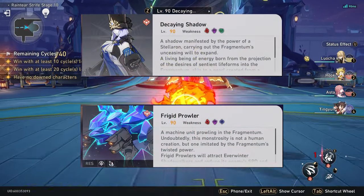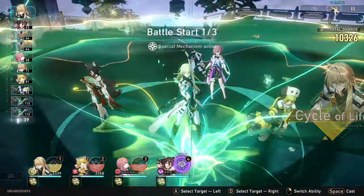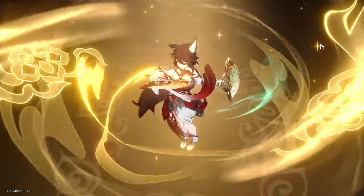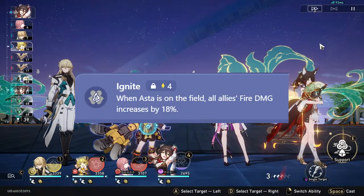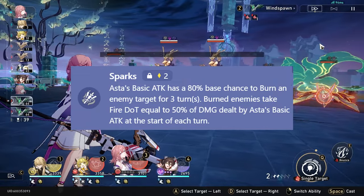MOC 10 is a great level to test her because the bosses are weak against fire. I'm using the standard hypercarry team comp of 2 harmony supports, 1 healer, and Hook as a solo carry. Asta is especially good with Hook because her A4 trace increases allies' fire damage, and Asta can help apply burn with her A2 trace and break effect.